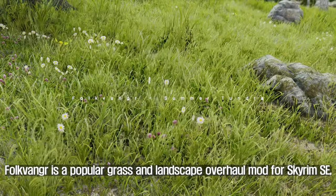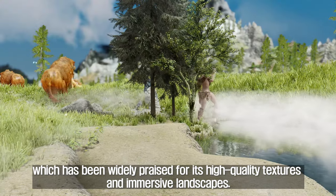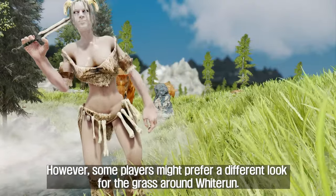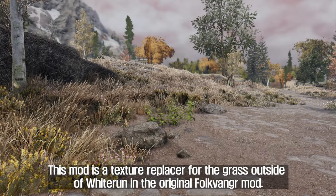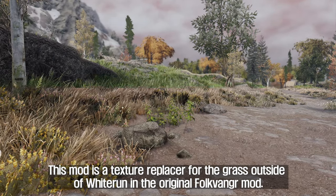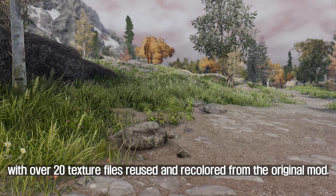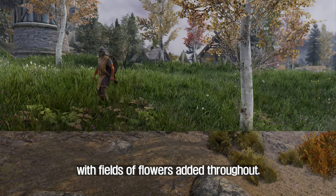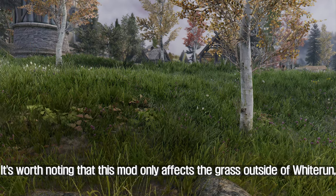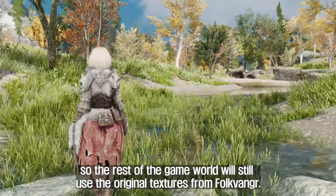The second mod you will install is Folkvanger Summer Tundra. Folkvanger is a popular grass and landscape overhaul mod for Skyrim SE, widely praised for its high-quality textures and immersive landscapes. However, some players might prefer a different look for the grass around Whiterun. This mod is a texture replacer for the grass outside of Whiterun in the original Folkvanger mod. The textures have been modified to give a more summery look, with over 20 texture files reused and recolored from the original mod. The mod covers all of the tundra landscape, with fields of flowers added throughout. It's worth noting that this mod only affects the grass outside of Whiterun, so the rest of the game world will still use the original textures from Folkvanger.